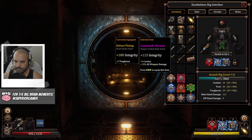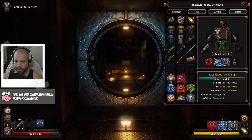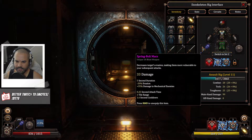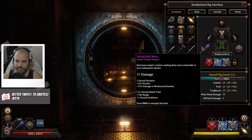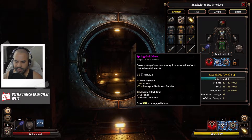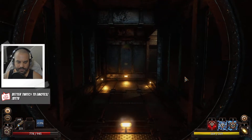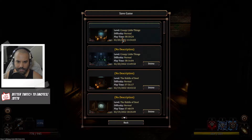We got the stuff, this is where we're at and this is where we're going forward. I also found this spring bolt mace — decreases target evasion making them more vulnerable to subsequent attacks. So we're pretty beefy now. Feels good, man.